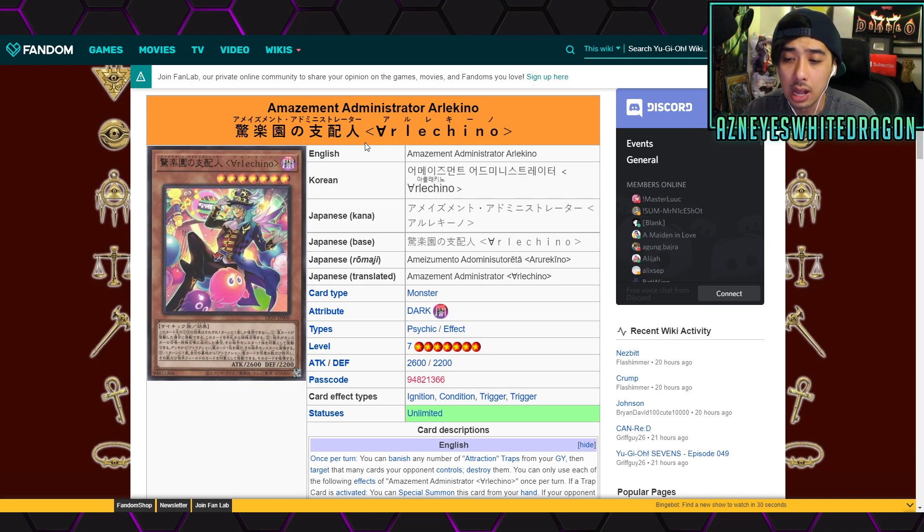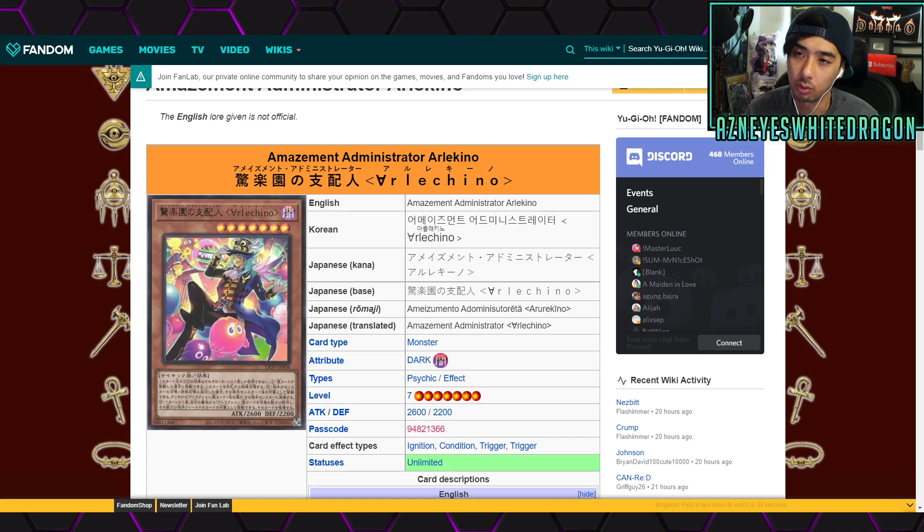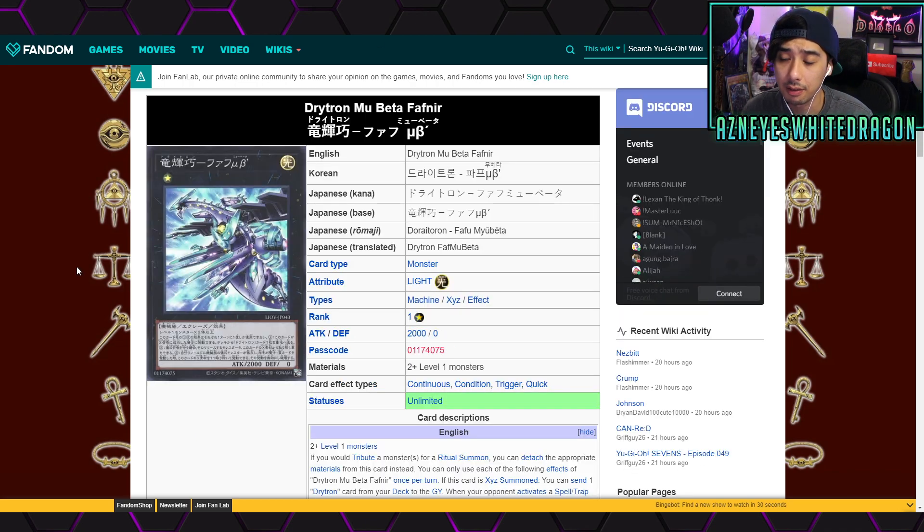Arlachino is one of the most important cards for archetypes splashing into Amazement. It lets you banish any number of attraction traps from your graveyard, target that many cards your opponent controls, and destroy them. When an attraction trap is activated you can special summon this card from the hand. When normal or special summoned as a monster, you can equip one of your opponent's monsters with an attraction trap from your deck. If you're playing the Amazement archetype you have to run triple copies, and most splash builds will also run three copies.